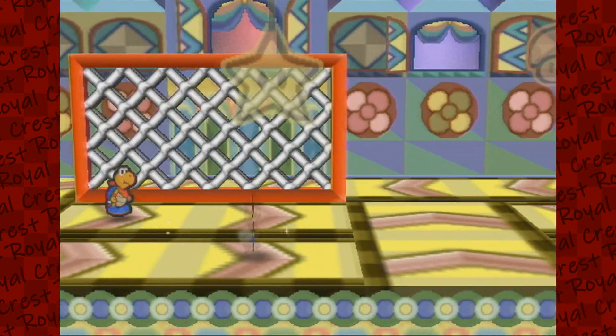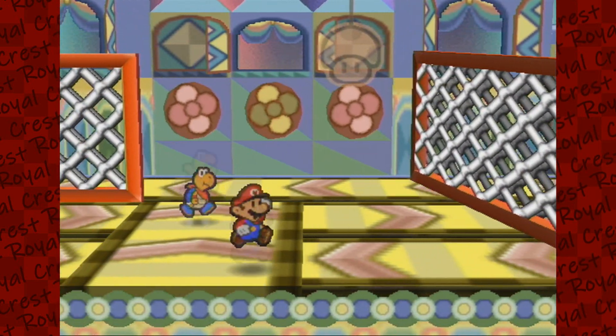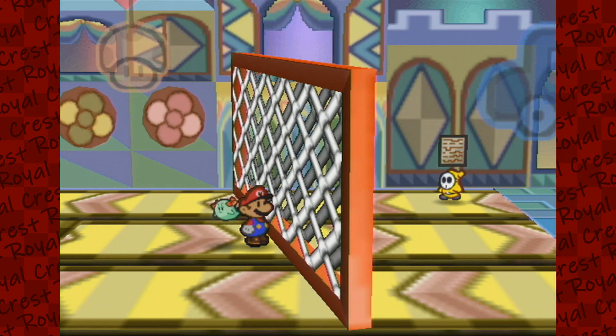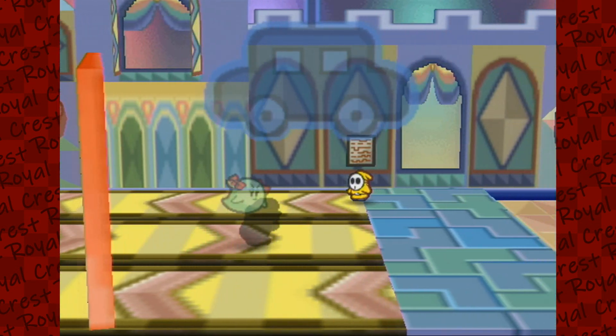Oh wait, there's a thing right here — I didn't even see that. We need to get through the grate. Thankfully for us, our dear party member Bo lets us phase through things.